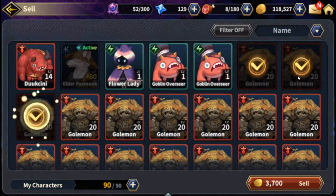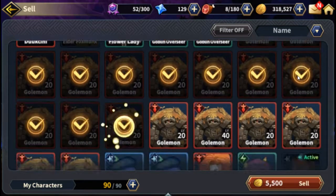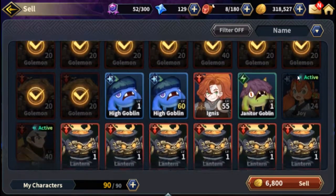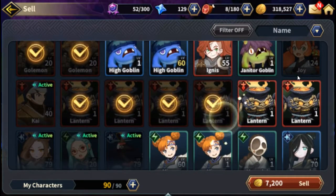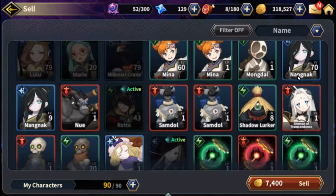Delete the garbage characters you have lots of — you'll get these by simply farming missions. You'll figure out which characters you get lots of by sorting by name. You can see we have tons of these golems, but only two of these high goblins, so we're keeping those. We've got a lot of these lanterns, so we're going to delete the lanterns.